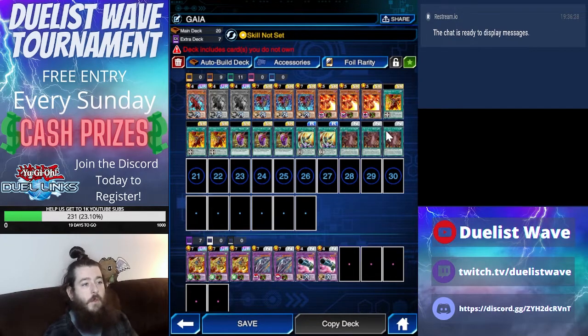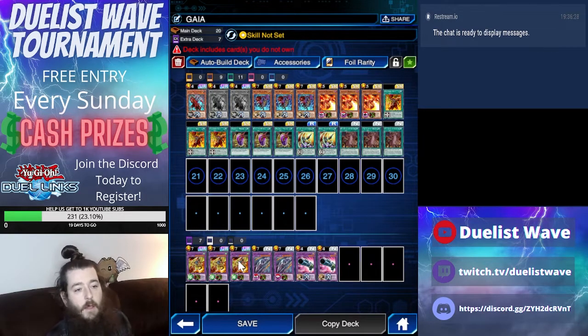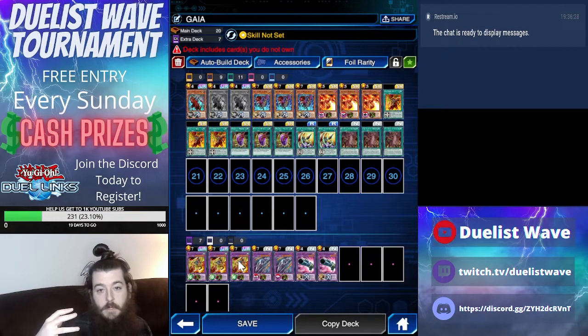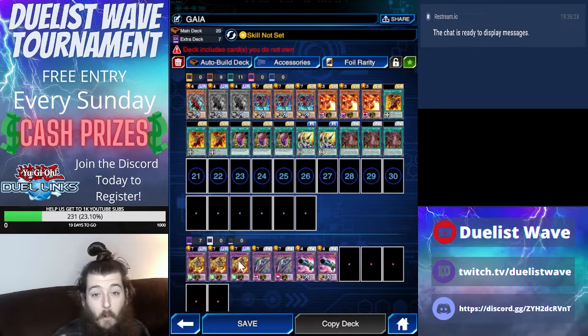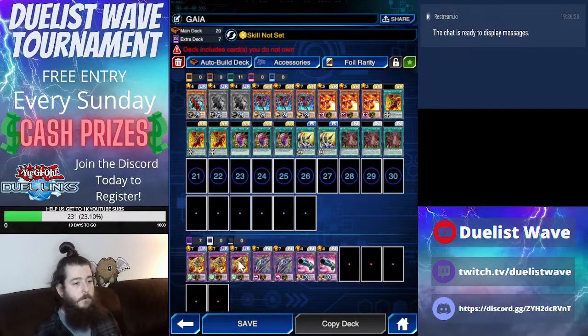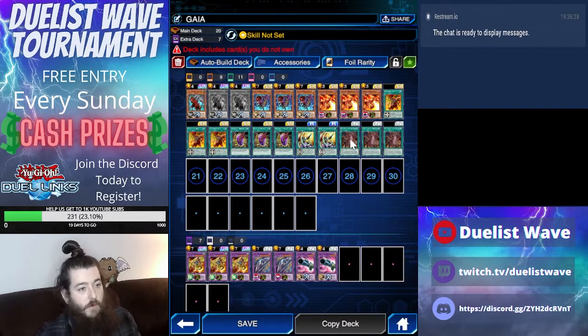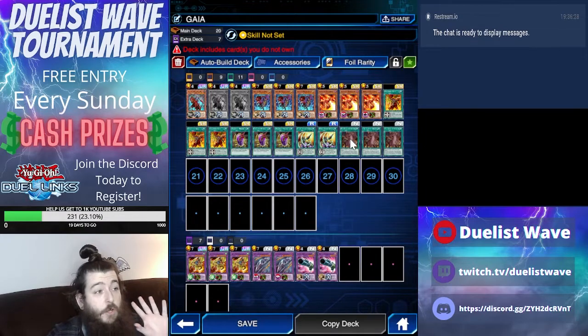Also two Spiral Spear Strikes and three Claw of Hermos. What you're going to do is obviously summon Gaia the Magical Knight of Dragons, and as it's attacking it's going to power itself up. That damage is going to be multiplied by the event multiplier because it's an extra deck monster.